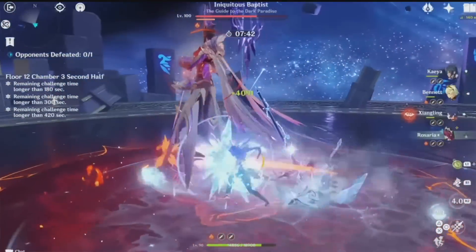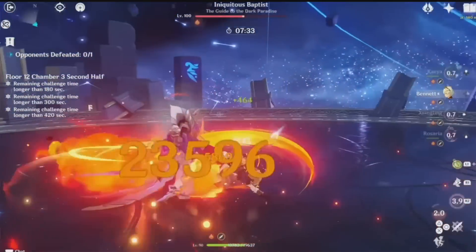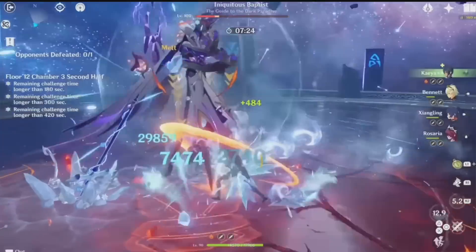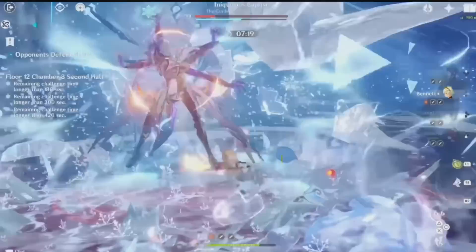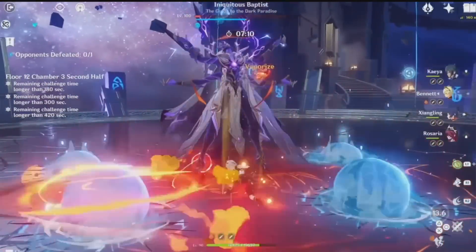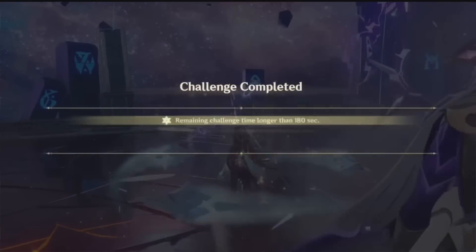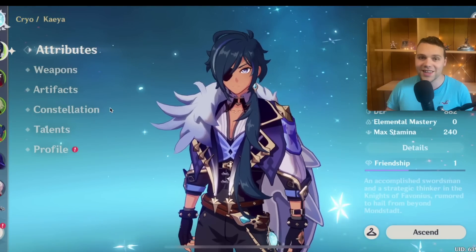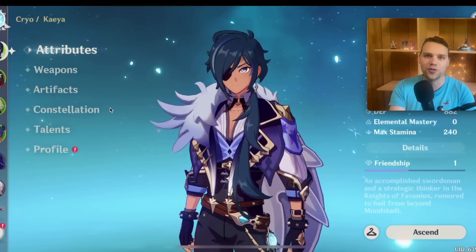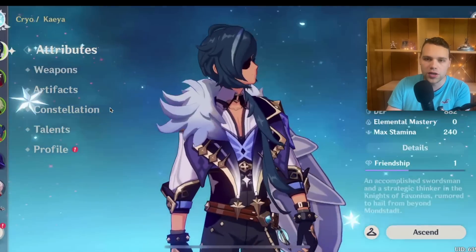The problem with cryo is that a lot of cryo units have a really high perception right now, and I want to make sure it's really clear that you don't waste your resources on Kaeya, Rosaria, or even Ayaka, because freeze has been getting worse and worse with every passing abyss. I find myself using mono-cryo Ayaka more than freeze Ayaka, and that really should tell you something. He ends up in that spot where you can build him if you like him, but you shouldn't build him if you don't.